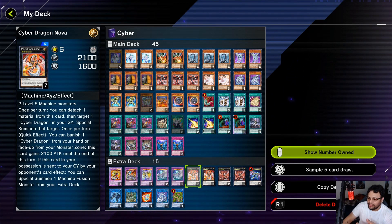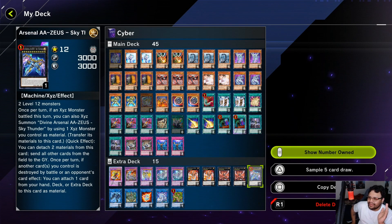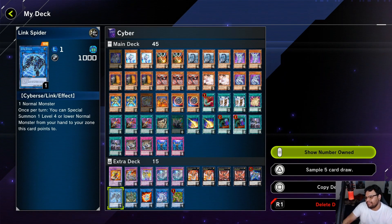Two Cyber Dragon Infinities — I don't even know what to say, this is literally the star of the show. Omni negate, absorbs monsters, goes into your Zeus plays, godlike. Zeus clears the board — not once per turn, not once per chain, just clear the board. It doesn't matter. Also I have a good matchup against it because it's a machine-type monster — I can contact fuse it away with Chimeratech Fortress Dragon.